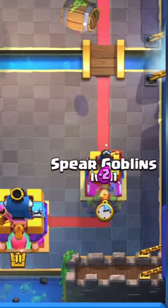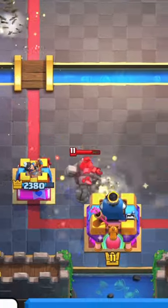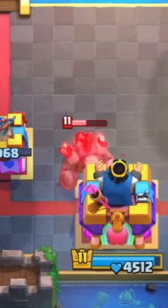You can use Spear Goblins with Fire Spirit to counter the goblin barrel. Push a golem with lock so you can put it in range of the tornado and turn on the king tower to defend the golem.